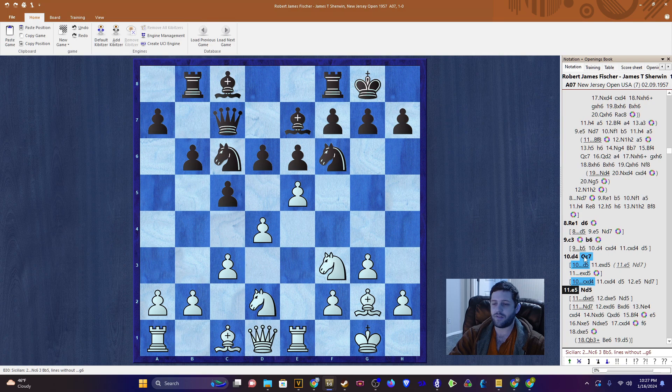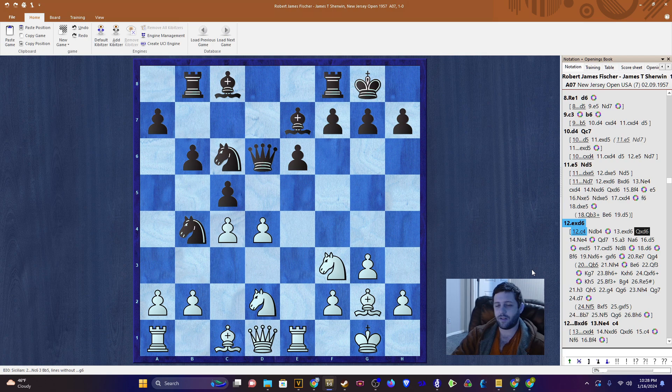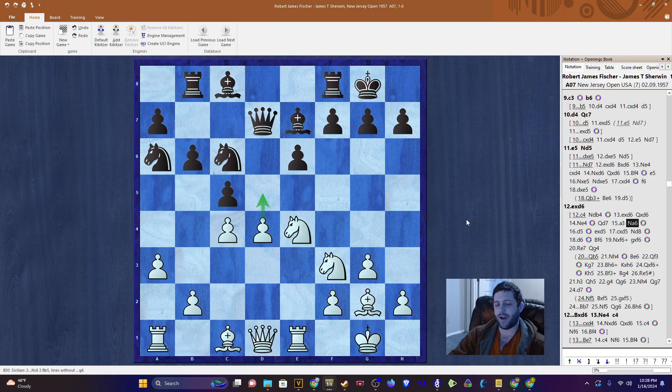But instead it was queen c7. Fischer lashes out with e5, and after knight d5, there is actually a win here already for White. The line is very long and Fischer did not spot it. However, Fischer had the win with c4. After knight d to b4, exd6, queen takes d6 as suggested by the engine — where we would play knight to e4, queen to d7, a3, knight a6 — the point is that now d5 is very strong. d5 is going to open the file for the rook and push the knight back to d8, which is going to be a major problem for Black.